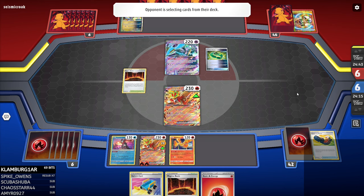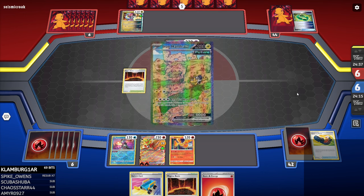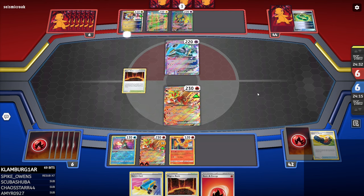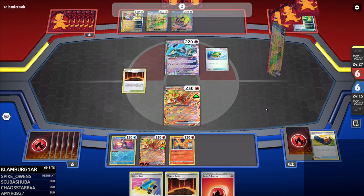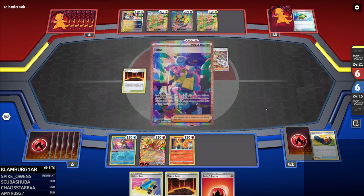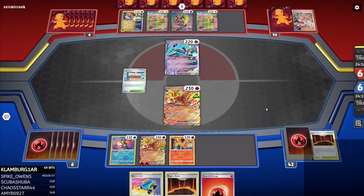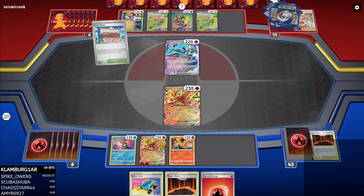So they're getting rid of a Countercatcher — that's good. I would prefer not to attack into the Maraider. I don't really have a good turn to attack. Iron Hand. If I topdeck a Boss's Orders or Radiant Ranger for a Boss's Orders... Could have used Iono. You could have been a pal. You could have been a friend. You could have been a Paldea Evolved.